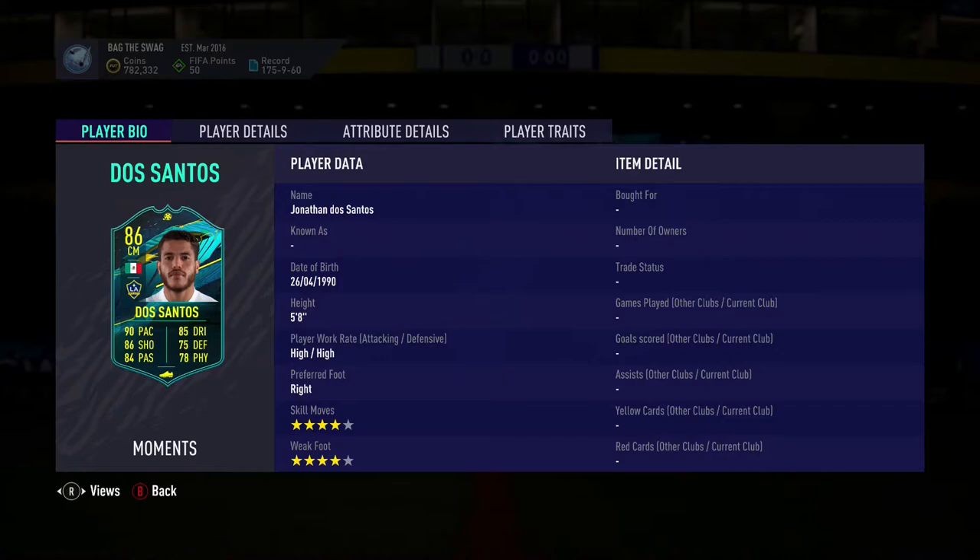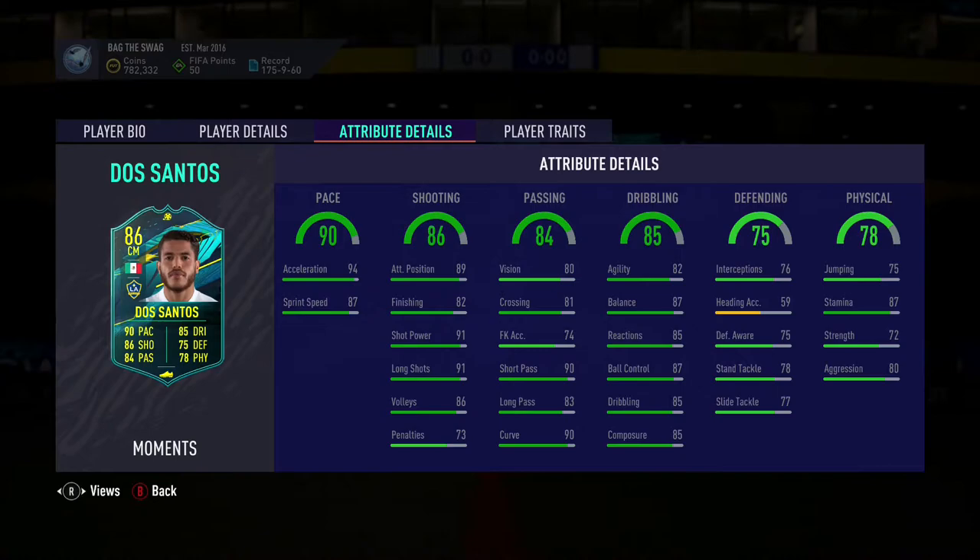This looks to be a great all-round card with amazing pace, great shooting and dribbling, very good passing, 4-star skills, 4-star weak foot, and he has the outside the boot trait which can be very useful in this game.